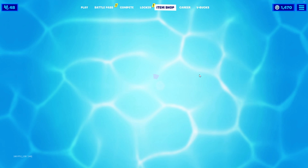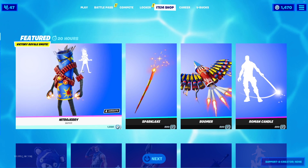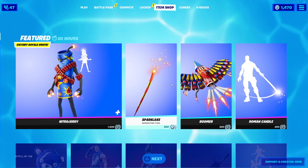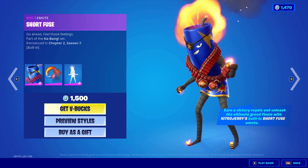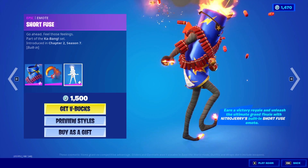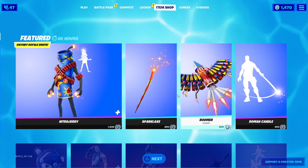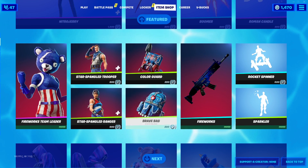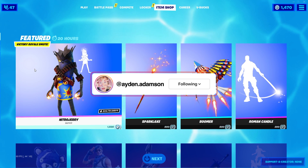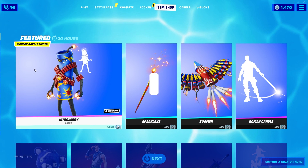Even though the title says how you can get the Nitro Jerry skin for free, I'm actually hosting a huge giveaway on everything in the item shop. So you might not want the Nitro Jerry outfit — even though it is a pretty cool outfit; it even explodes, which is pretty sick. Maybe you'll want the Sparkle Act, the Boomer, the Roman Candle, or even any of the original July 4th skins. You can win at least one of every single item. I'm hosting a giveaway and the steps are simple.